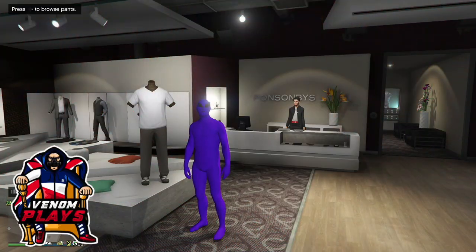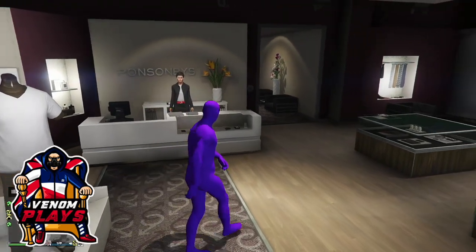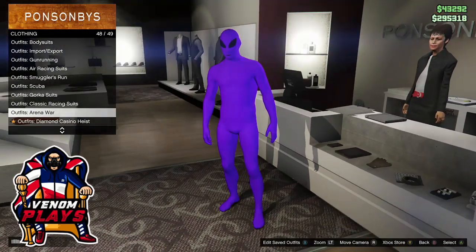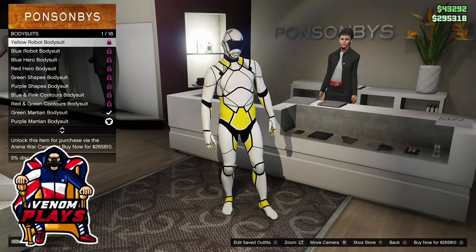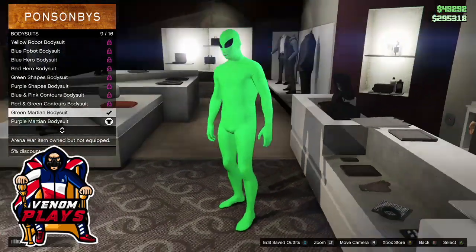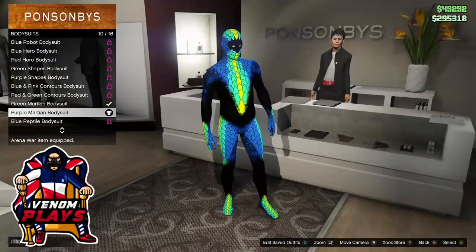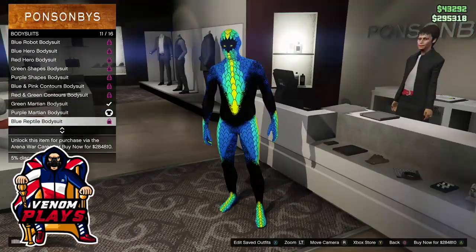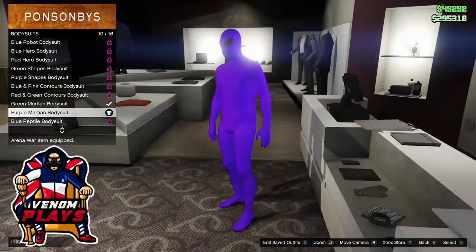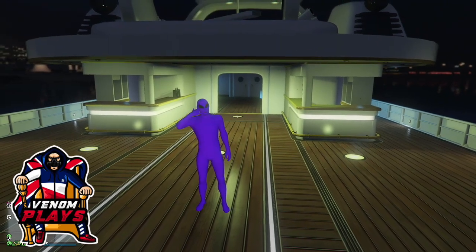Welcome back to a brand new video! Today I'm going to be teaching you how you can obtain the purple or green alien costumes within GTA. This is currently a trend going on in GTA where a bunch of different gangs are being made — the main two are the green team and the purple team. These costumes are originally around three hundred thousand to buy, which is ridiculous, but I'm going to teach you how to obtain them easily.